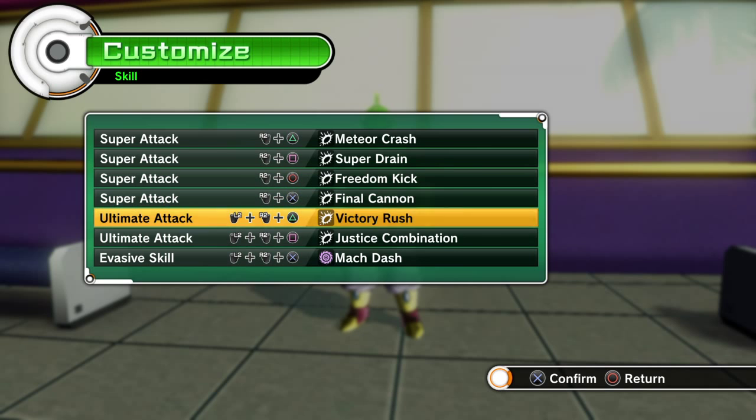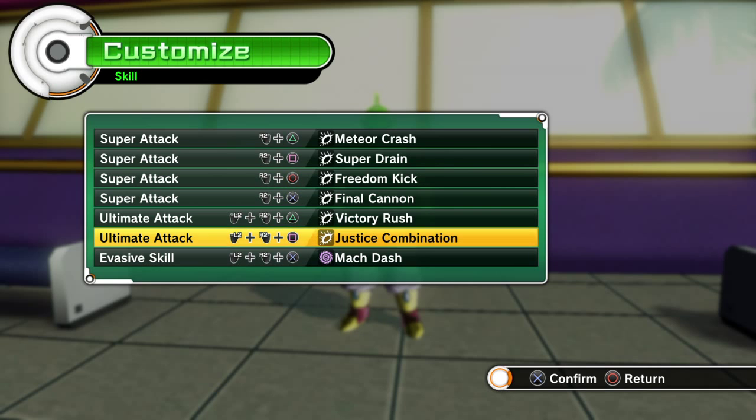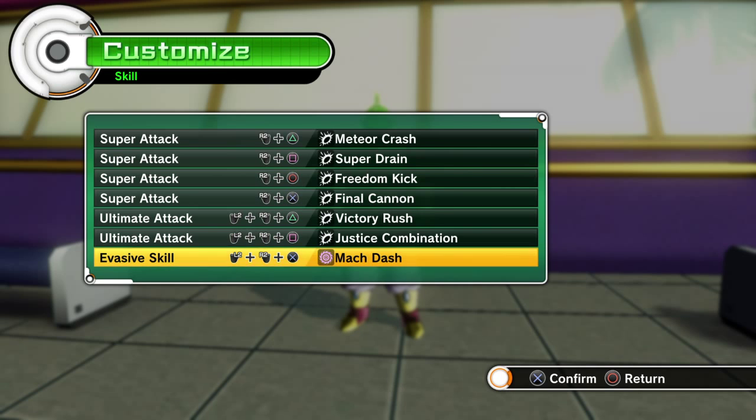Justice Combination is basically the Namekian kick I use for the combo — it teleports to you about three times, and at the end you can use either Meteor Crash, Final Cannon, or Justice Combination again. I also have Mach Dash, which can basically get you out of any heavy situation and gives you an increase to speed, which is really good.